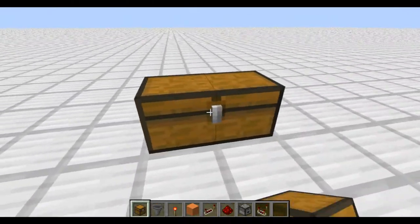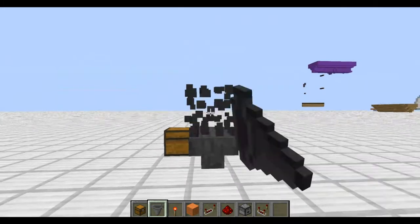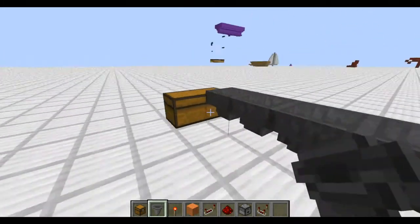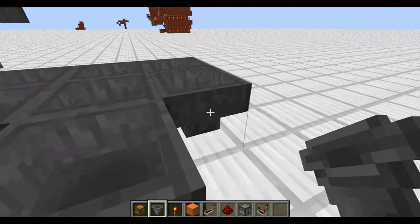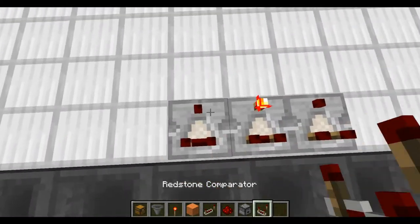Alright, to start out here, you put a double chest here — this is going to be the payment chest. I am putting 6 different types of items in here; it can be as infinitely expandable as you want. You put a line of hoppers facing into the chest, a line facing into all of those. And now you put a comparator by all of these.